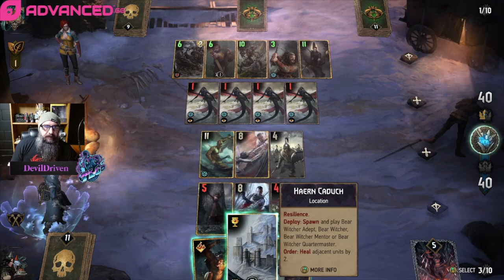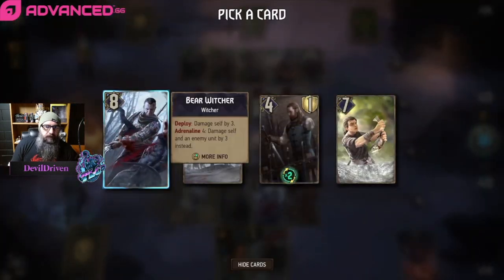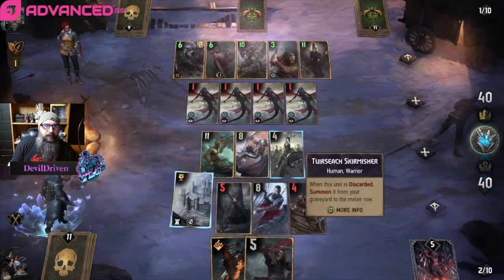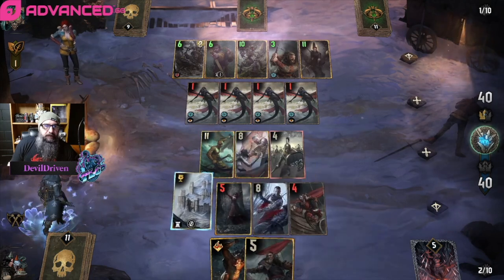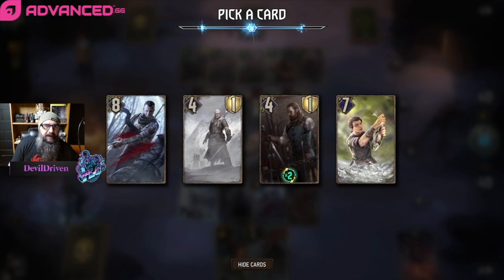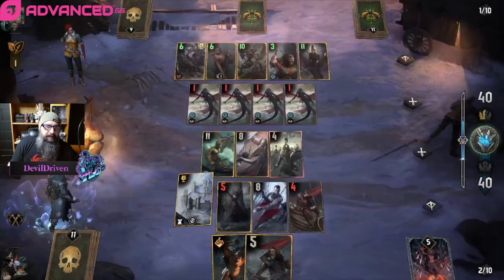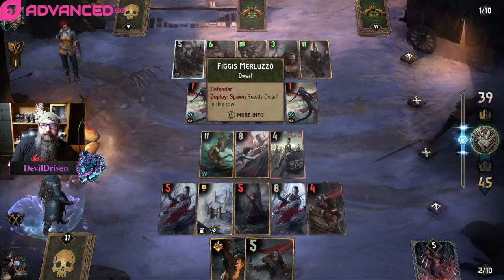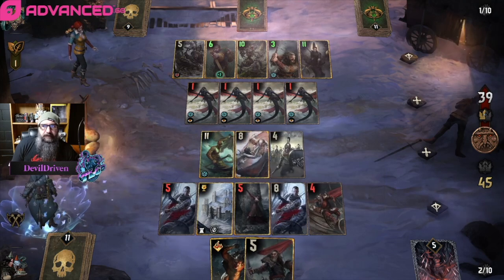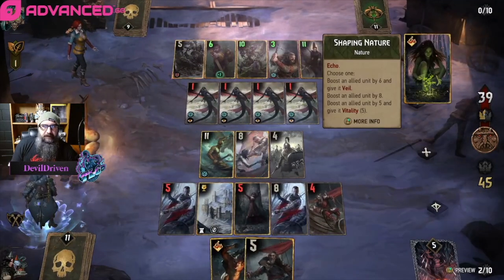I guess we go here and just hit — is there anything we can hit? I guess this is pretty good. How many do we get — one, two, three, four, five, six. It plays for ten but this heals, so that's five six seven eight. He might hit us some more though. Oh, this actually only hits — he's gonna lose eleven, we lose three. Do we have to play both cards? If we have to play both cards we're in trouble. Shaping Nature on the Defender.